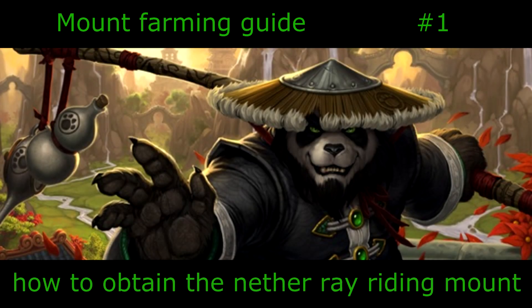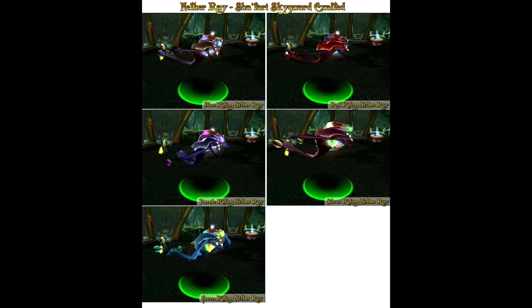Hi guys, Bonus here and welcome to my mount farming guide, Episode 1. This one is about how to obtain the Nether Ray riding mount. This mount comes in five different colors: blue, green, purple, silver, and red.